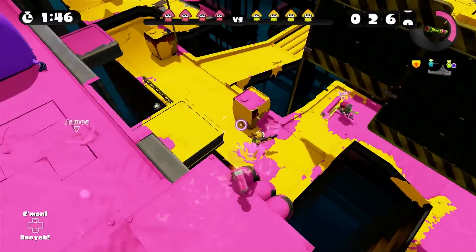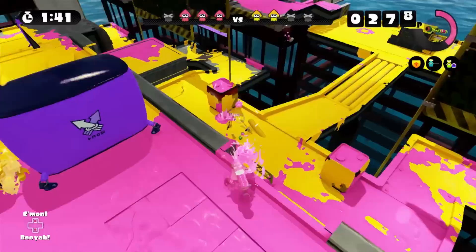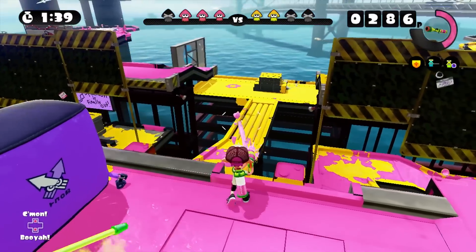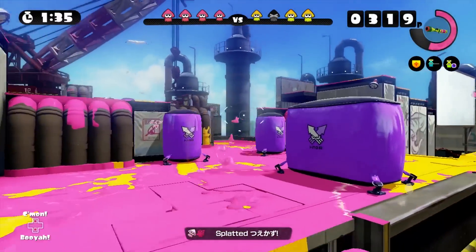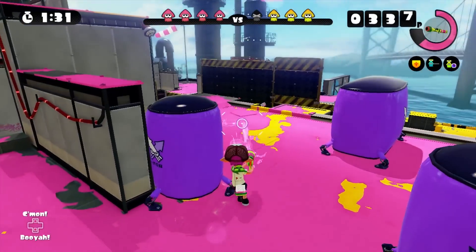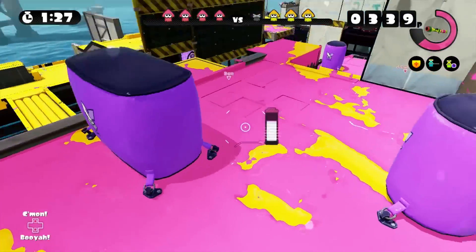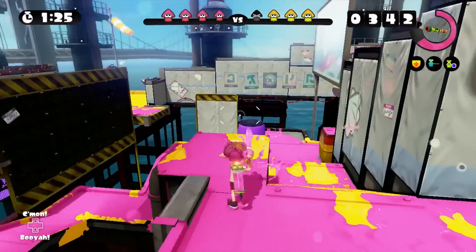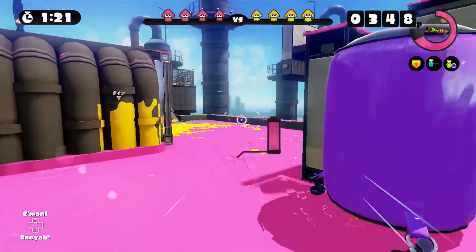Where are the enemies? Oh jeez, there they are down there. Okay, save my teammate. Somebody tried to sneak up on me. Gotta pay attention to the gamepad, cause you can probably tell who's coming toward you based on how the ink colors are moving. I just keep spraying my own ink, which is kinda useless.